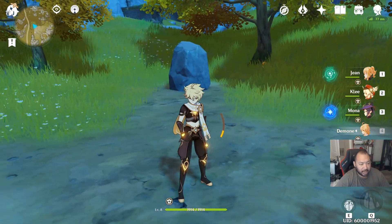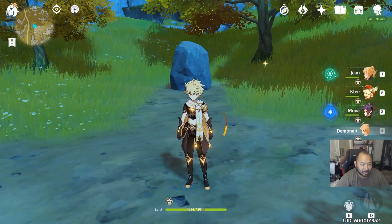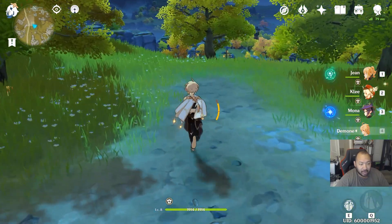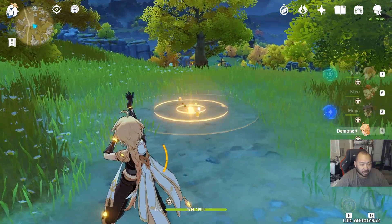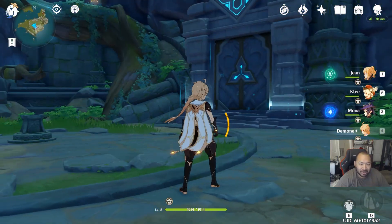This next one is right here — actually one of my favorites. I remember this one from CBT2. If you come to this part right here you'll see there are three stones on the map. Just use the Geo hero, put a stone right here, and this should spawn a chest for you guys as well.